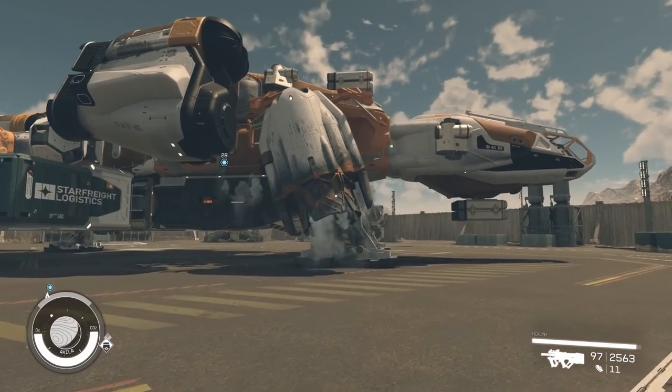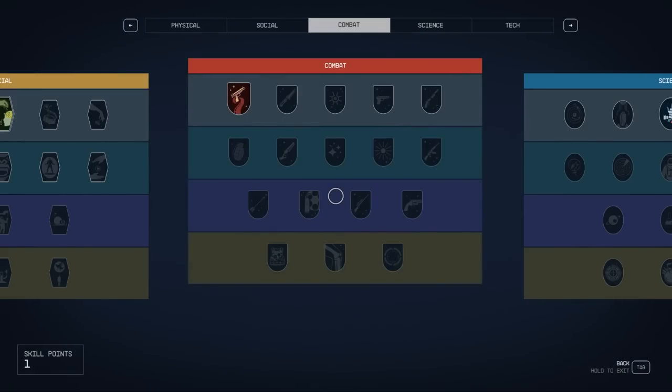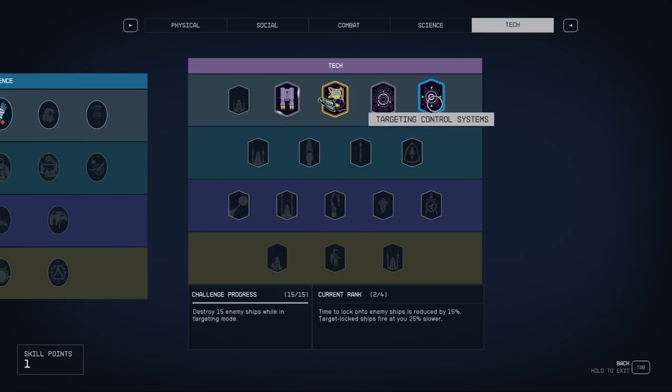I'll be using a modified Frontier, the first ship you get in game, that I've stuck a few more weapons and cargo on. You will need a skill to be able to capture ships, so you need to put a point in Targeting Control Systems.